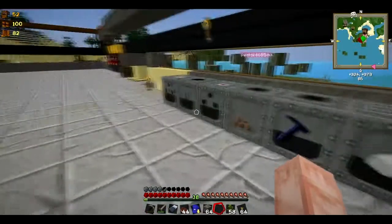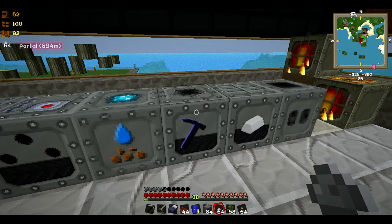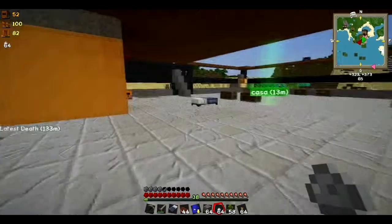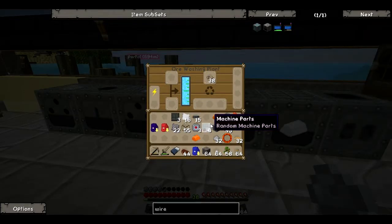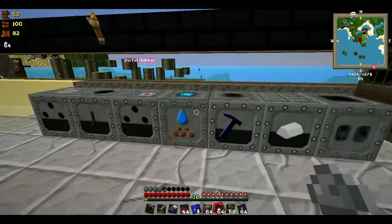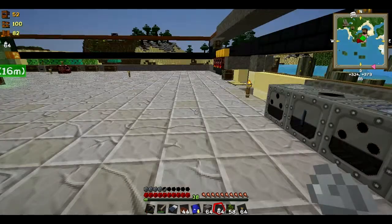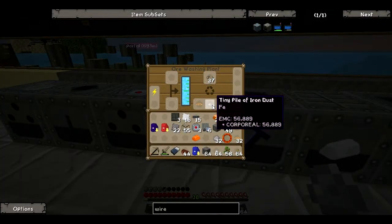I have a problem. Some minerals are better to keep in macerating and ore washing — like iron. Because doing this in the industrial grinder I'll get all the materials but I don't need them right now; I need more iron. So if you want more of the primary mineral, macerate then ore wash — you'll get more of it. Use the industrial grinder when you want other byproducts, like macerating tin to get zinc, or copper for nickel. Iron would also give nickel, but for now I prefer to have more iron.